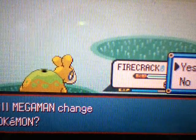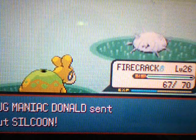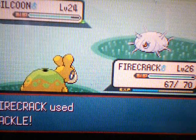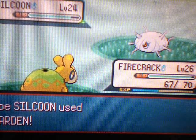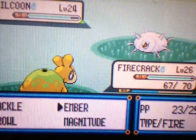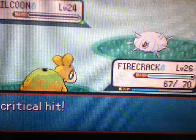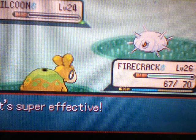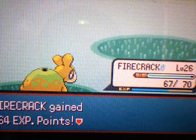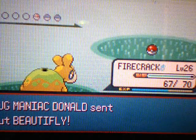Next up is Silcoon. He does have the full evolutionary chain — Wurmple, Silcoon, and Beautifly. Now, Wurmple can actually evolve into two Pokemon: it can either evolve into Silcoon or Cascoon. Cascoon evolves into Dustox, and Silcoon evolves into Beautifly. Then he has a Beautifly for his last Pokemon.